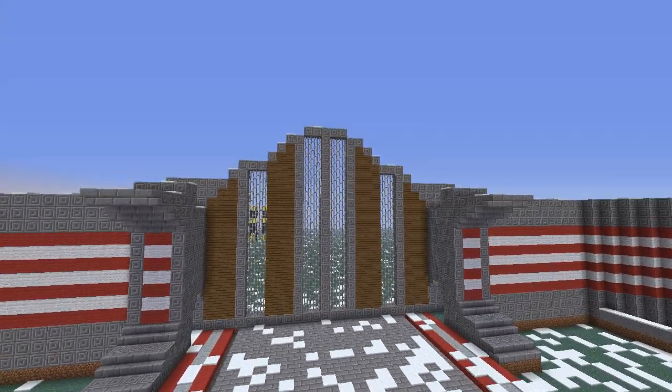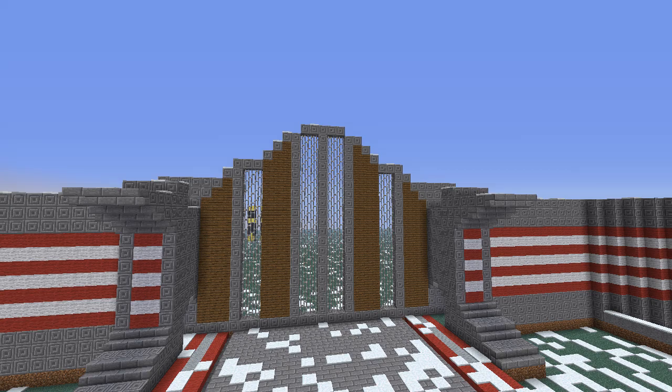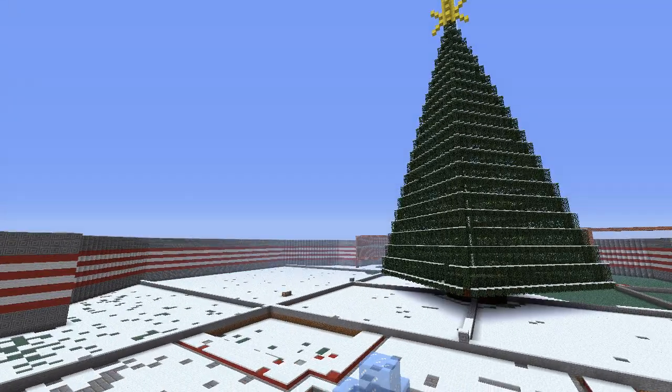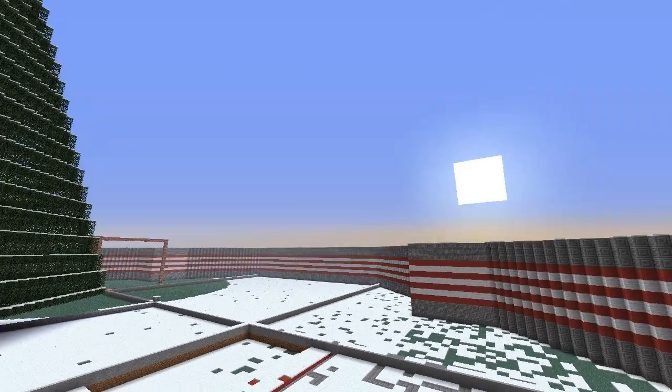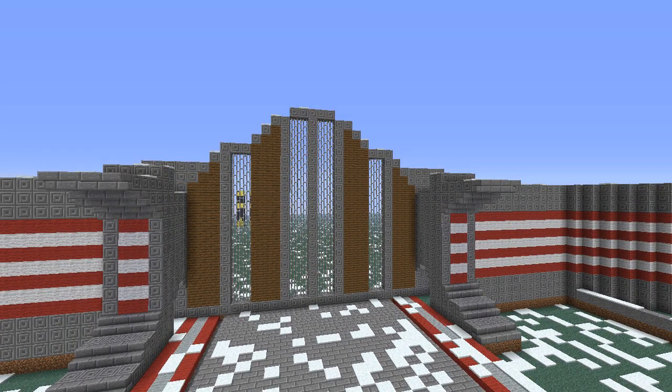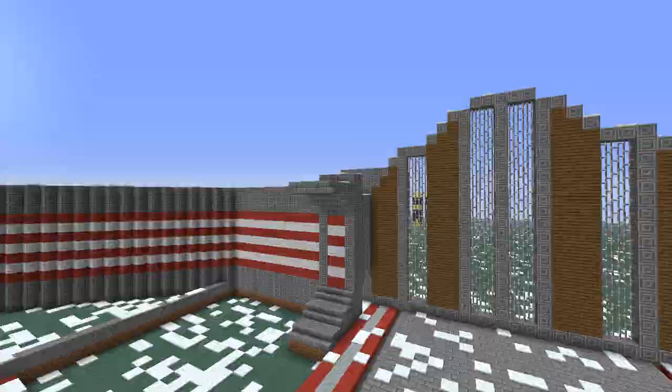Outside of the gate will be a gigantic forest, and around the walls here will be huge snowy rocky mountains all around. Out there in the forest you're going to find a house, and in that house that's where your quest line is going to start — that's where you'll begin when you start the map. That's all I'm going to give away.